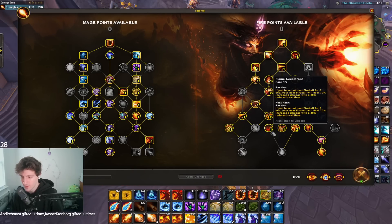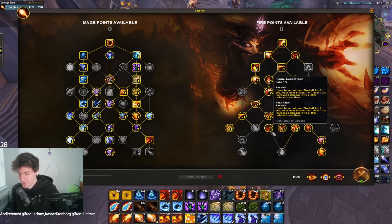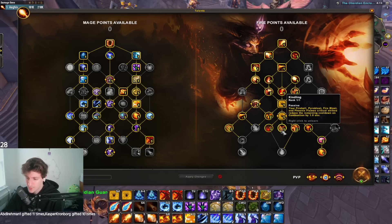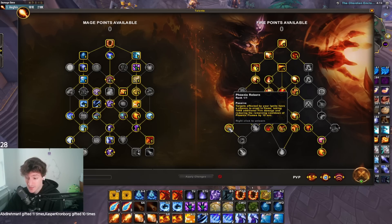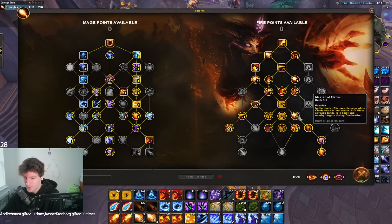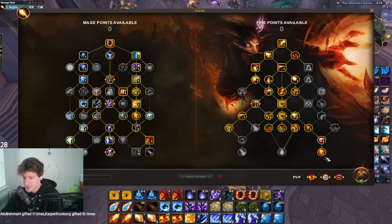If you have not cast Fireball for 8 seconds, your next Fireball will deal 70% increased damage with a 20% reduced cast time. The reason we're not putting 2 points in here is because the second point in Flame Accelerant isn't going to give you more damage — it just gives you extra reduced cast speed, which is not really worth another talent point.